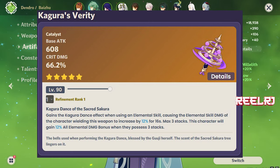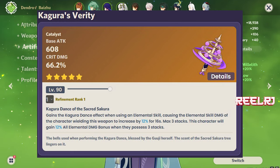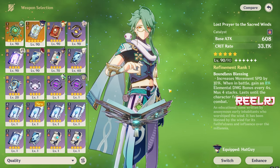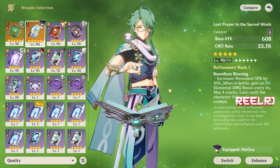This weapon gives you a base attack of 608, 66.2 percent crit damage, elemental damage bonus, and up to 36 percent elemental skill damage increase. On number 4, this is perfect. If you have no other crit weapon option, definitely use Kagura's Verity with Ryotesli with no hesitation - this weapon is going to be very good.